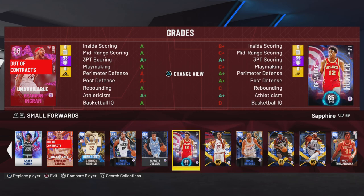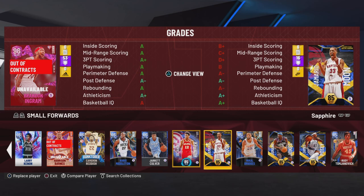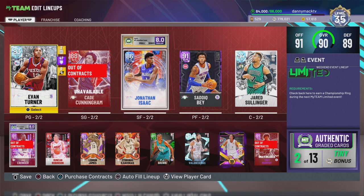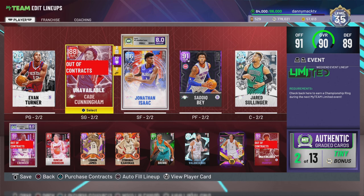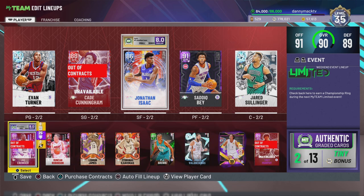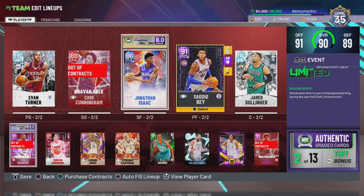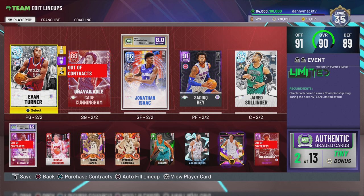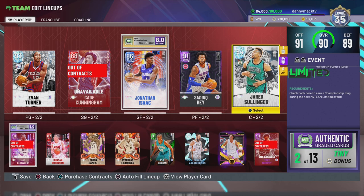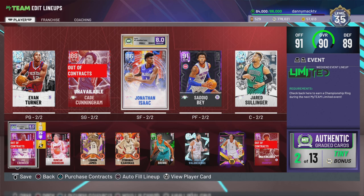That DeAndre Hunter card is really good too — even though it's only 85 compared to the others, I'm still gonna go with my boy Jonathan Isaac. There's a bunch of sapphires you can use, but my lineup is going to be: amethyst Evan Turner, rubies Sadiq Bey and Jared Sullinger, sapphires Cade Cunningham and Jonathan Isaac.